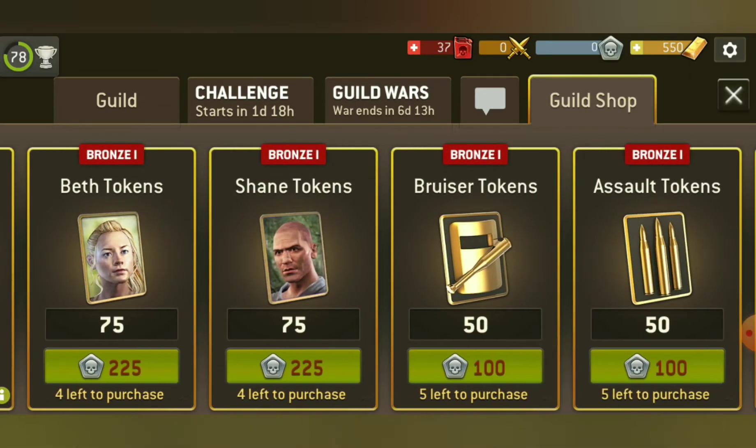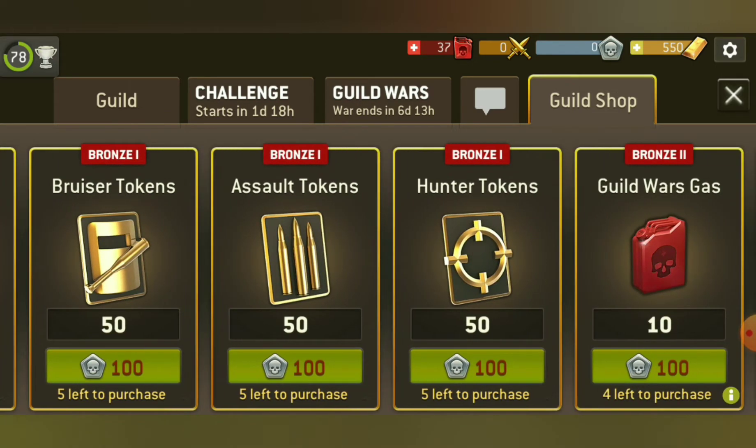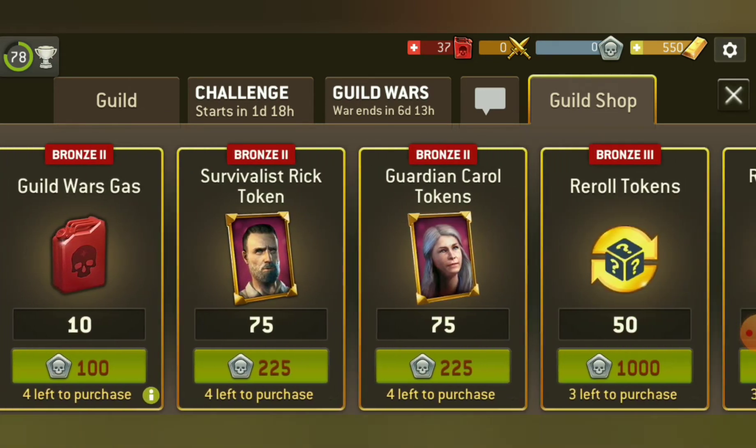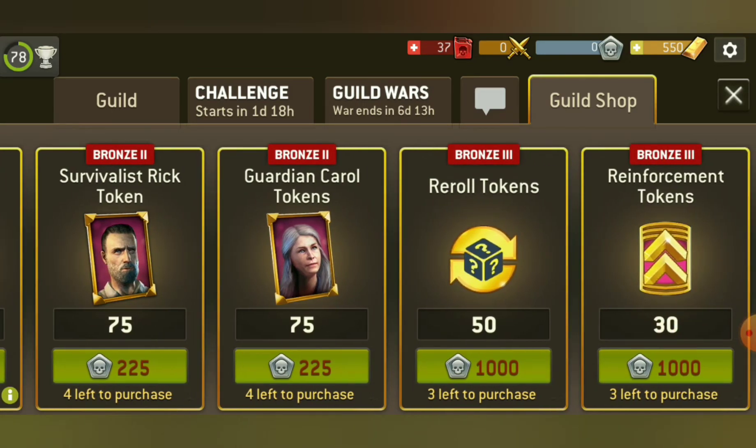Then we have the normal tokens from Beth and Shane, so at the end if you have enough reward points you could also take this. Silver vest rig tokens and guardian carol tokens you could also take, which are very good.